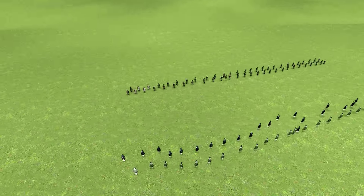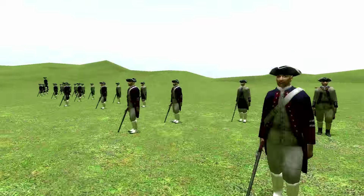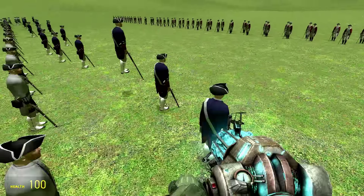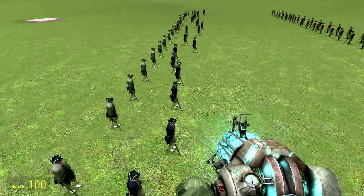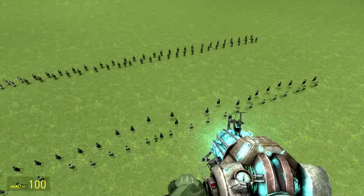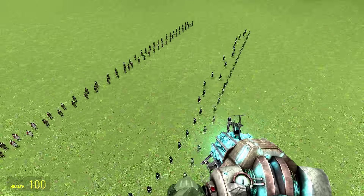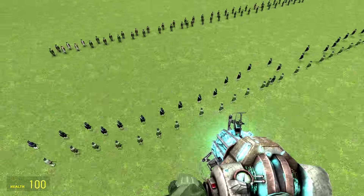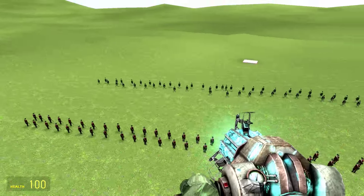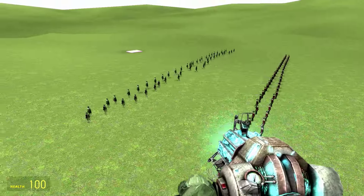Okay, so the battle is set up. These are the British, and over here are the Americans and the French. It appears that the Americans have acquired superpowers — maybe that's how they won. I made the American-slash-France line a bit more unorganized because that is kind of a thing. They weren't the most organized force at the time, and the British of course were very organized.